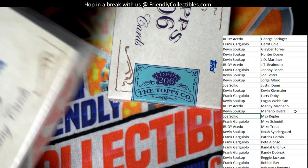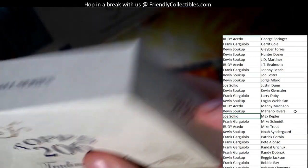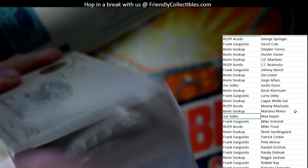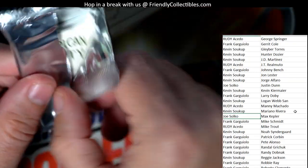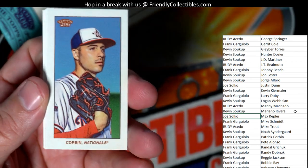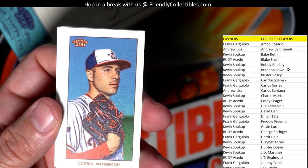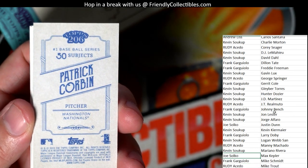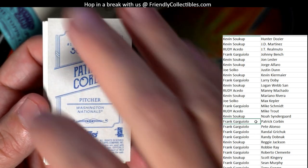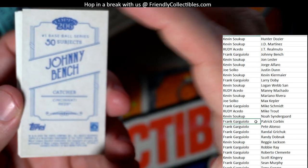Let's see what box number two has. Come on, give us an autograph in here. Let's see what we can get in box number two — give us a good autograph here. We've got another Corbin for the Nationals — Frank G, that's a Patrick Corbin again. We've got a Cincinnati Reds Johnny Bench, also going out to Frank G.